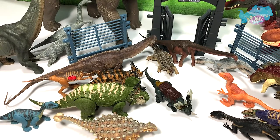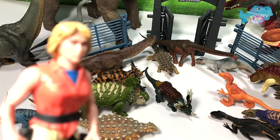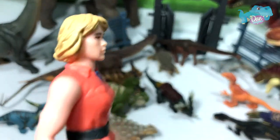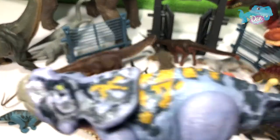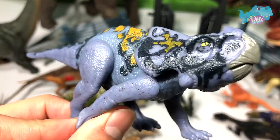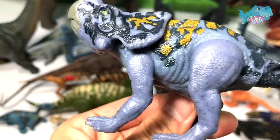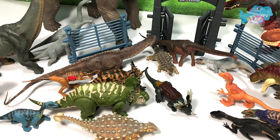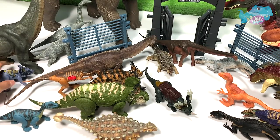We definitely need more herbivores. How about a Protoceratops? I think the little kids are going to love it. Protoceratops — here you go! She looks so cute, she looks like a modern day rhinoceros without the horns on top of its snout. So there you go, a Protoceratops.